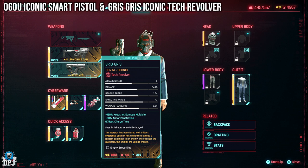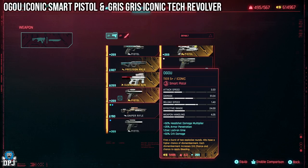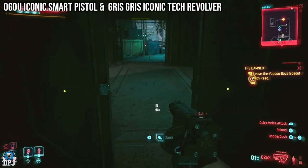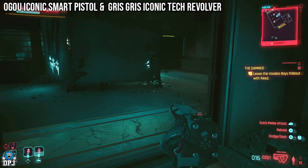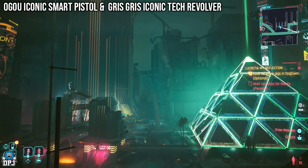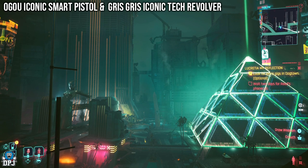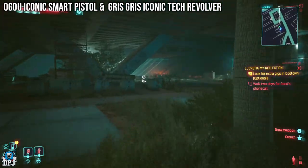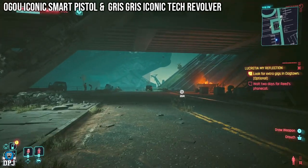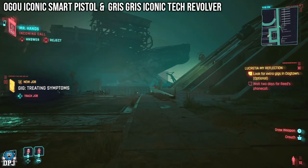The Ogoru is tied to a gig you can do at any time. However, the Gris Gris is tied to a story mission where you enter a building — once this mission is done, the building locks up and I cannot find another way in. So at the end of the early Phantom Liberty mission La Cretien and My Reflection, you have to wait 2 days for Reed's phone call. It's at this point you want to come do this gig, get the key and the Ogoru, because as soon as you progress into The Damned, you cannot grab the Gris Gris. Order matters.